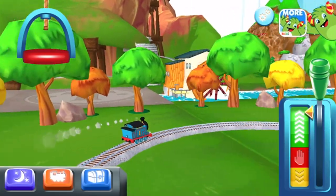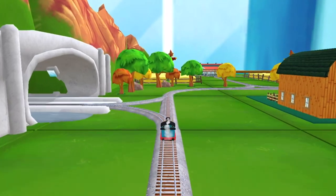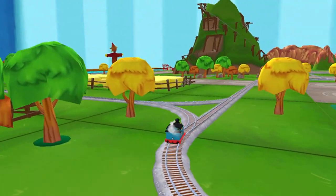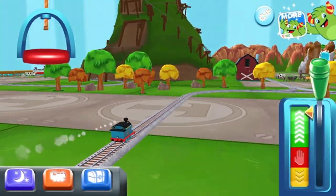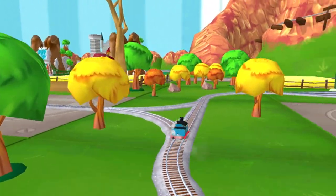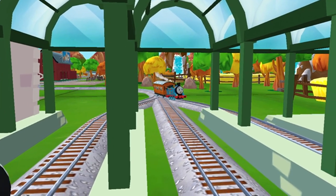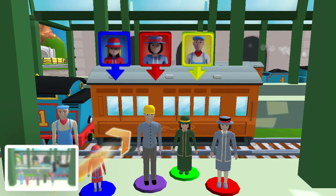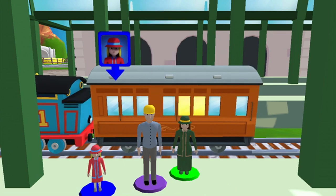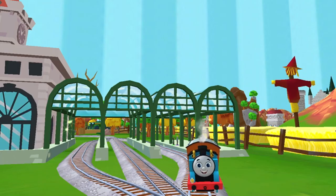I can't wait to see what you'll build today! Where to? Forward leads to forward — next stop, Cannonball Curve! Knapford station is just ahead. Help the passengers board the carriage — drag each of them to the square. That's the way! That was amazing — we all love your train set!